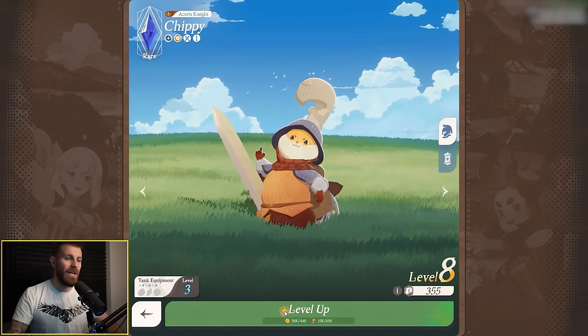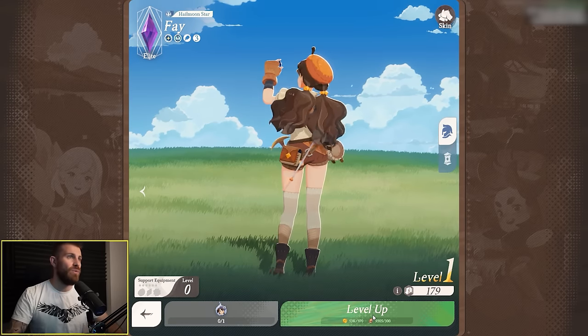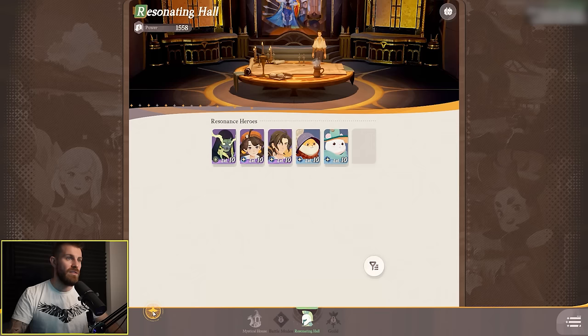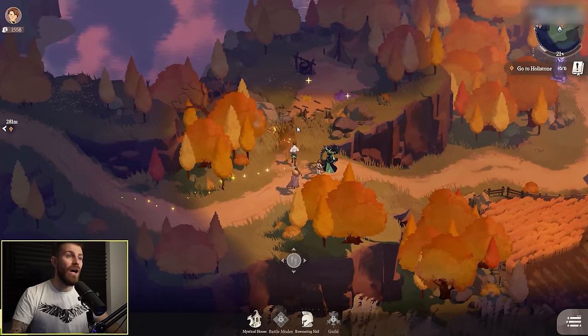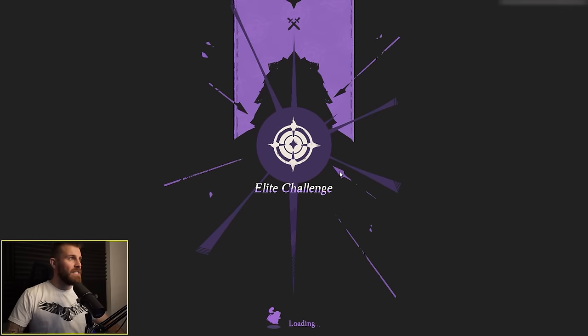We can also level him up again — let's take him to level 10. Let's take everyone to level 10. Nice — now our entire squad is level 10. There's a barrel here — tap and hold F and that will blow up the barrel.